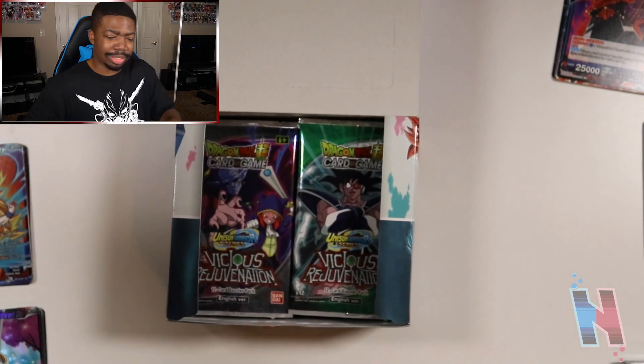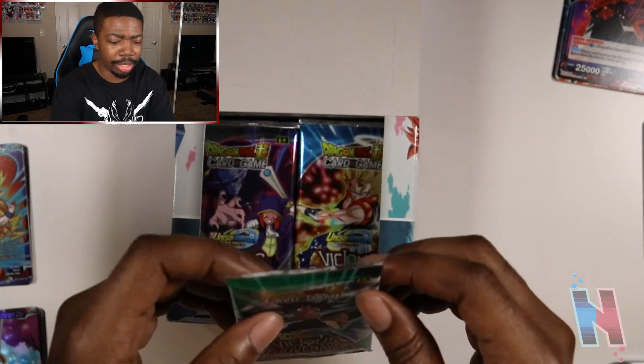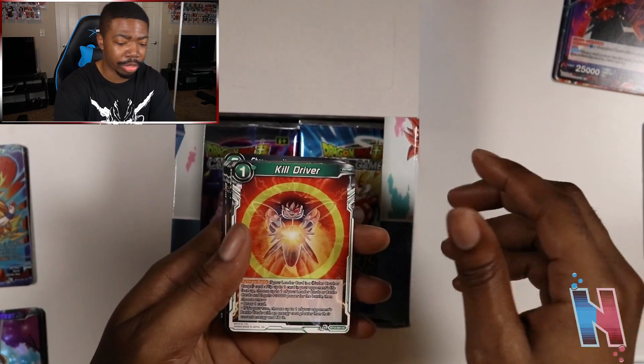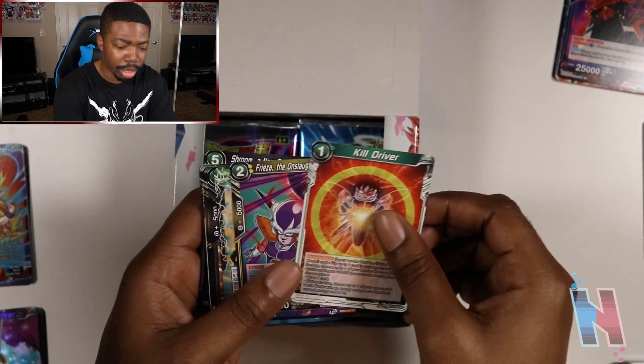So far we're kind of eh. This is rough because if we don't get Supreme Kai of Time in this pack — which more than likely we probably won't — we're kind of 0 and 2. Because in the last opening, which was Vermilion Bloodline, we didn't get anybody from the actual main list of cards we should be aiming for. So maybe we'll luck out this time.